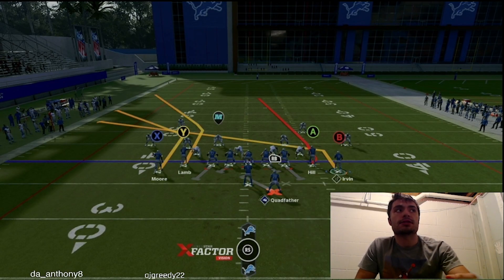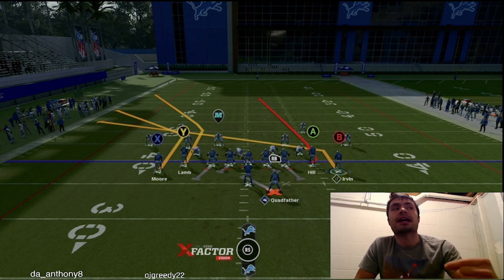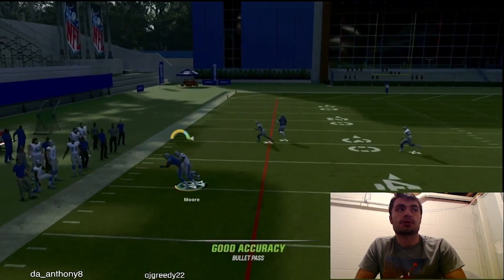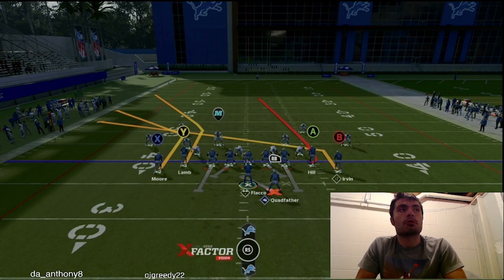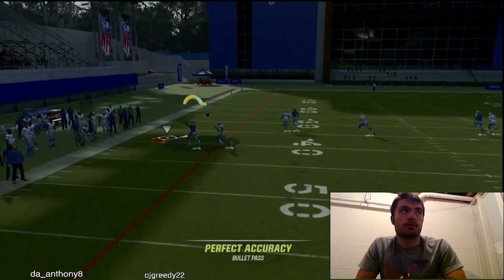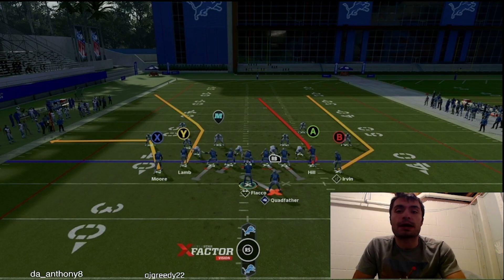Now let me show you the slot apprentice corner route — one of the better man-beaters in the game. Short-in elite helps but is not required. Motion Michael Urban out, snap the ball, and Herman Moore lights up like a Christmas tree for a laser. Again, motion Michael Urban out before he sets — Herman Moore lights up like a Christmas tree once again for a laser. If they lurk any of the other three receivers, this is a great route to throw.